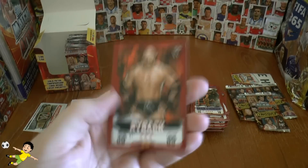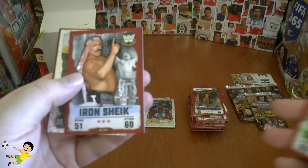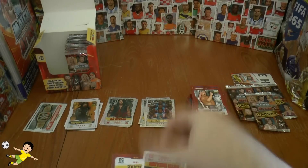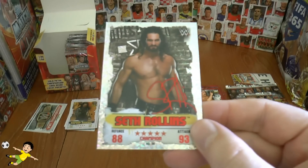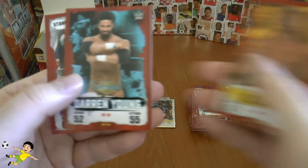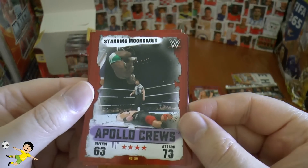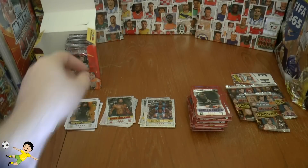Next up we have Ryback, X-Pac, Blake and Murphy, the Iron Sheik — those are the base. Then Seth Rollins in red — insert champion. Blake, Darren Young, and Apollo Crews — the standing moonsault move on that.